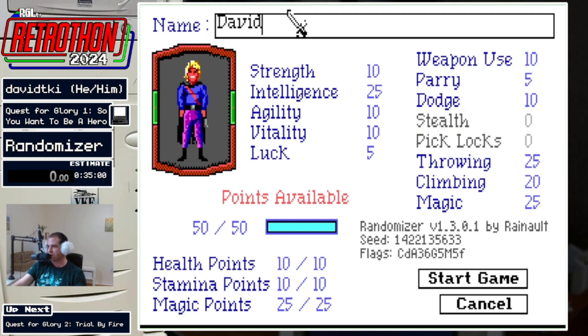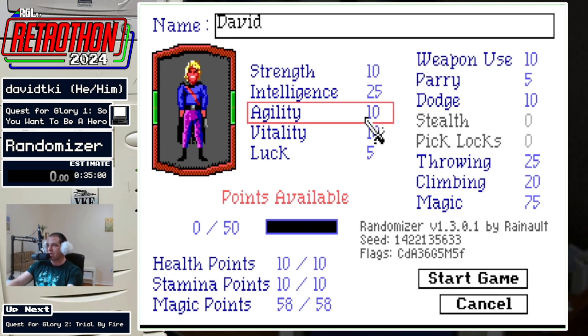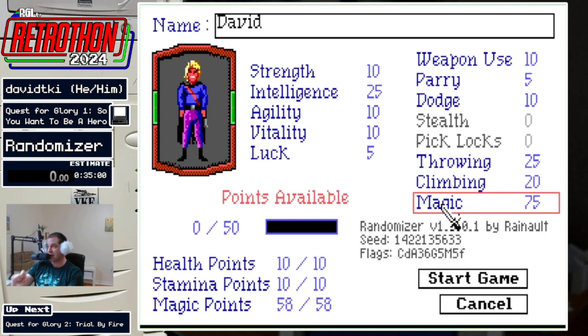I'll just go ahead and name myself David for this one. You still get the 50 starting points to assign, and they can go in a number of places depending on what you want to do. I prefer to stick all 50 into magic whenever I have magic available, because agility is better most of the time, but if you ever need to train magic, you really don't want to have to do that.